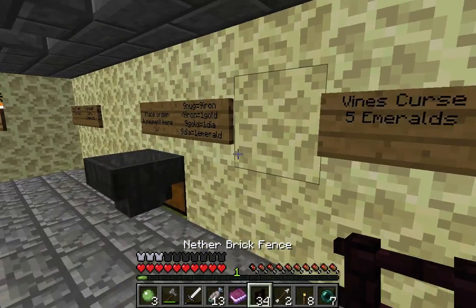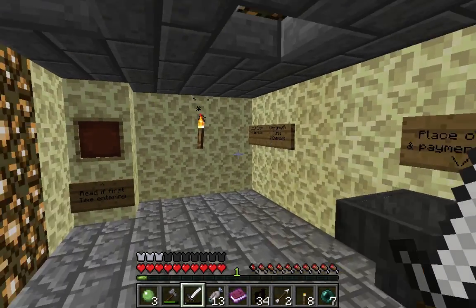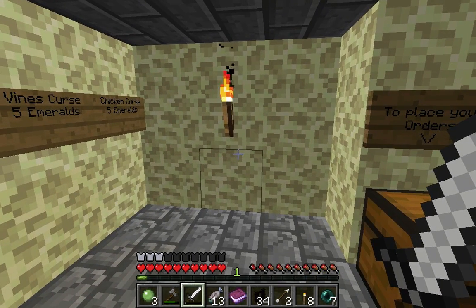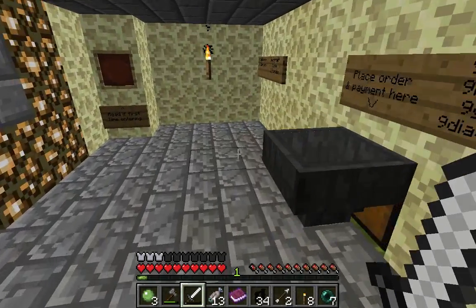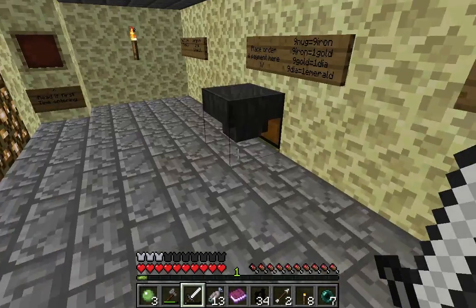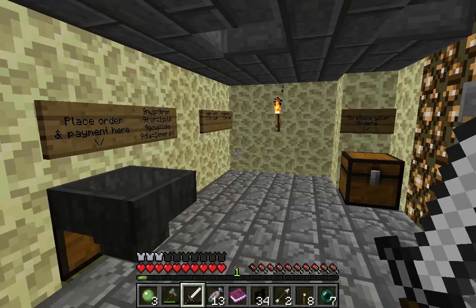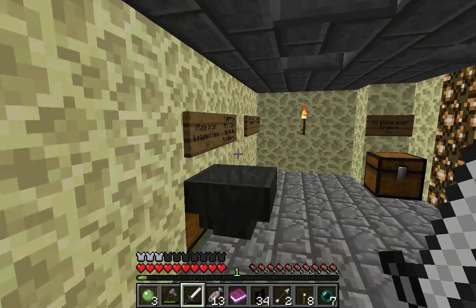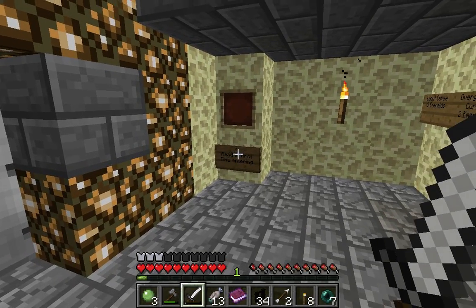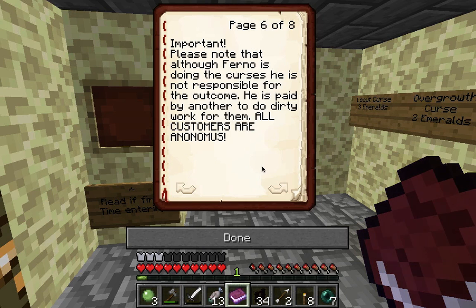How to order a curse: you take one of these books and quills, write down which curse you'd like out of the four — actually I just remembered there's a fifth curse, so I'll have to reset things later. You write the curse and place it in this hopper along with the payment. You can also specify a target and even a specific area — like 'I want his bedroom with the chicken curse' — and I'll carry it out accordingly.